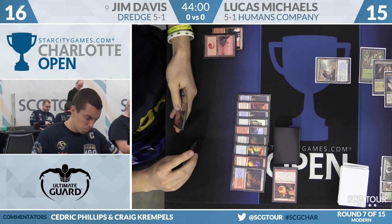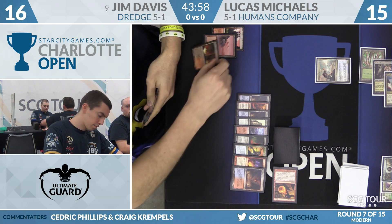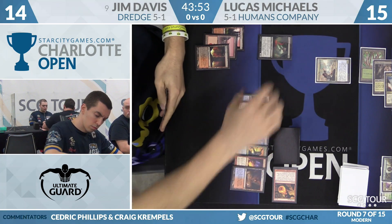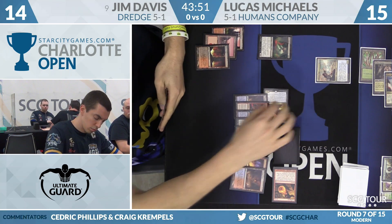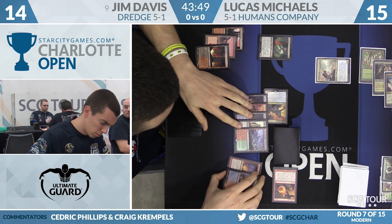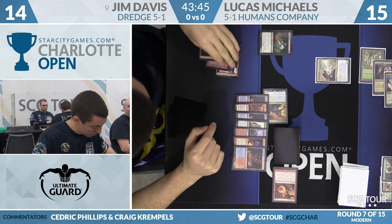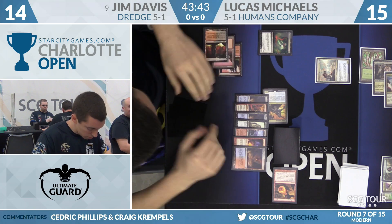That poor Reflector Mage over there — just wants to pound something, or be legal in Standard. Bloodghast is going to come back from playing that Blood Crypt untapped, which means Prized Amalgam will trigger and come back on end of turn. And I think we might see Faithless Looting here.